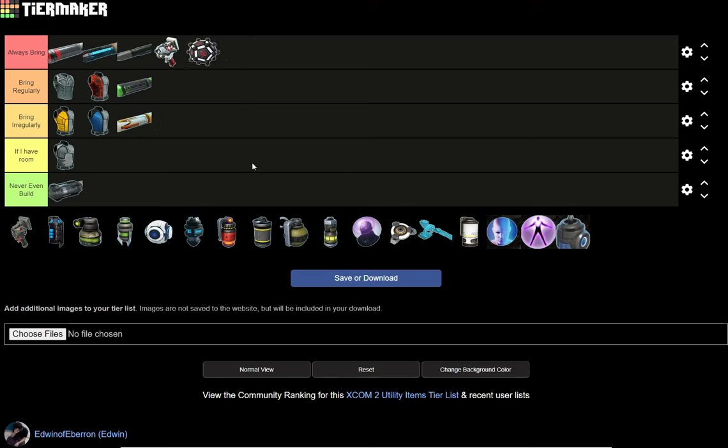Mimic Beacon — always bring. Do I need to explain why? Always get a Mimic Beacon; always have two if you can get them. It's a get-out-of-jail-free card for at least a couple enemies. It's probably the best thing you can build. It gives you a distraction, it gives you time, and it gives you an opening because enemies will run up and leave themselves out of cover just to get rid of the Mimic Beacon.